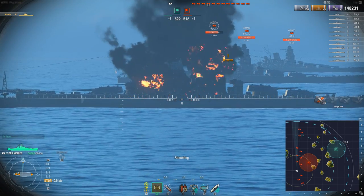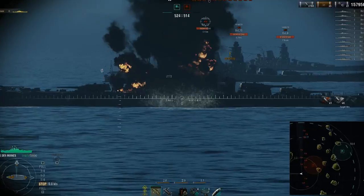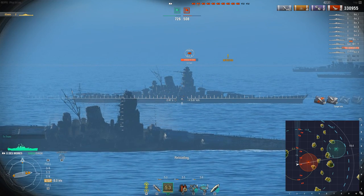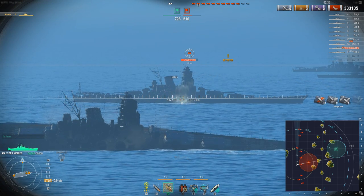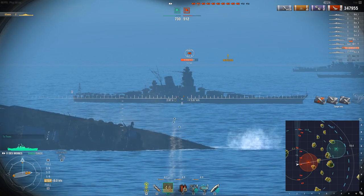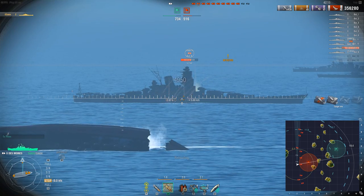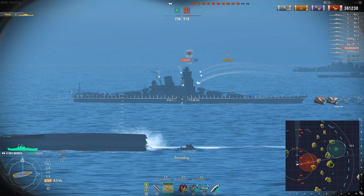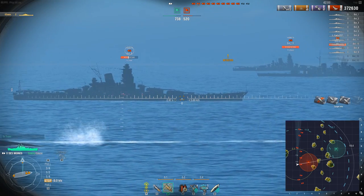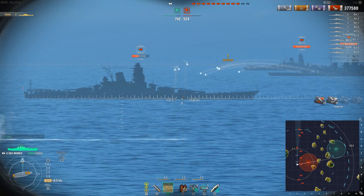Putting shots into this Yamato with HE I'm seeing seven to eight thousand damage, but it never really goes much beyond that. However in a similar situation using AP, you will see damage in excess of thirteen thousand. Do be mindful of damage saturation — once you drain the section HP the damage is going to be quite a bit less. So make sure you don't always keep firing into the same section; once damage saturation starts having an effect, switch over to other undamaged areas. For example, if I keep shooting at this Yamato, eventually the damage into the middle section drops from thirteen thousand down to around six thousand — so move over and try the bow area for better damage.